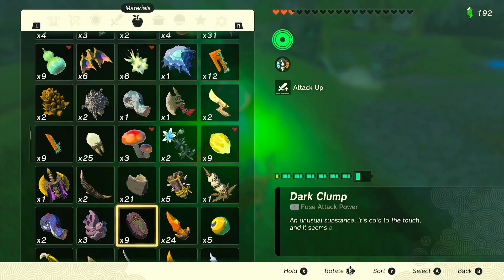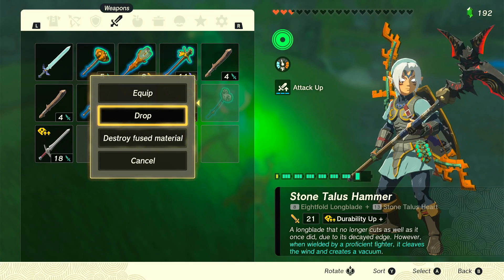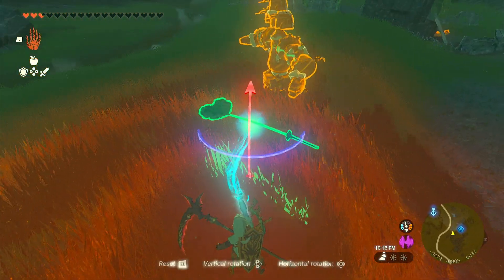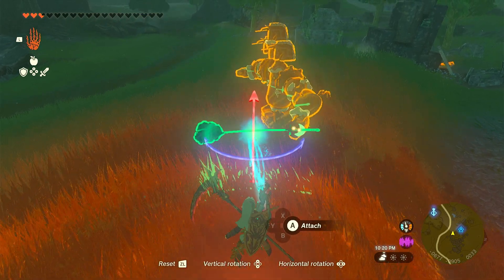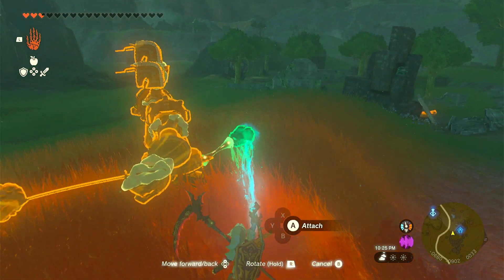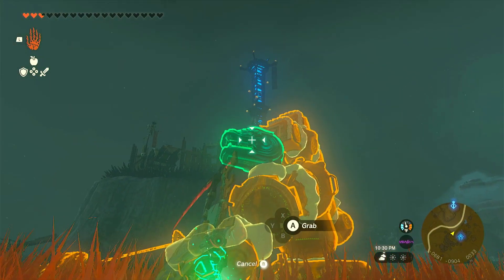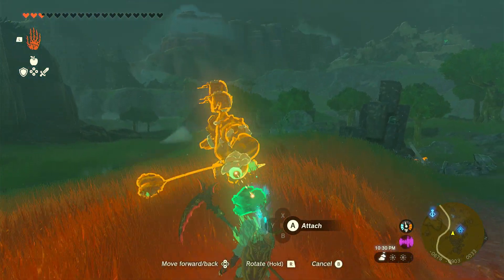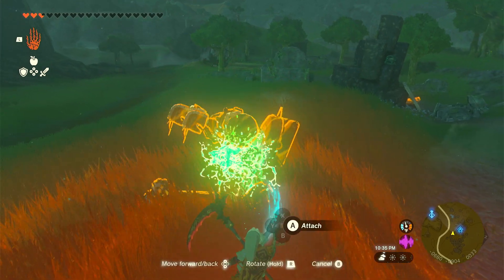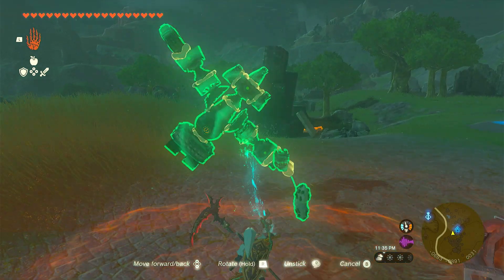Grab a two-handed weapon and put it on your flame emitter. Then add another flame emitter onto that flame emitter for maximum flame emitter effect. Alright, this should be what your creation looks like now.